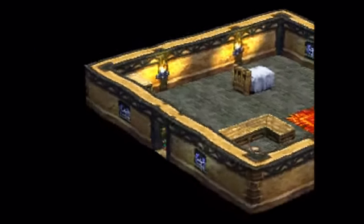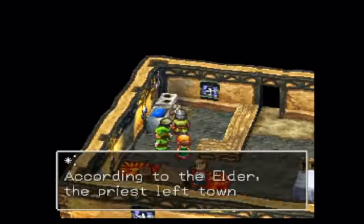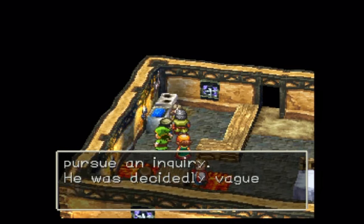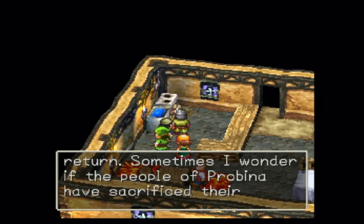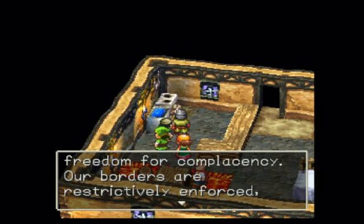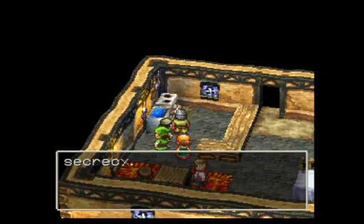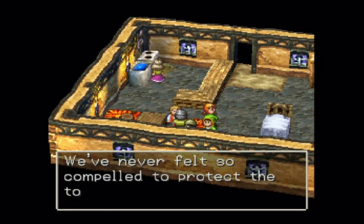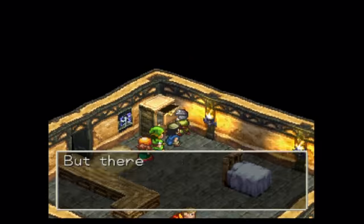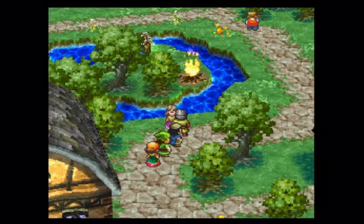Let's look in here — anything good? We have nothing. The elder the priest left town to pursue an inquiry. He was vague about any specific details and has yet to return. Sometimes I wonder if the people of Probeena have sacrificed their freedom for complacency. Our borders are restrictively enforced and we have entrusted our future to officials who work behind the veil of secrecy. It's awfully tense outside.